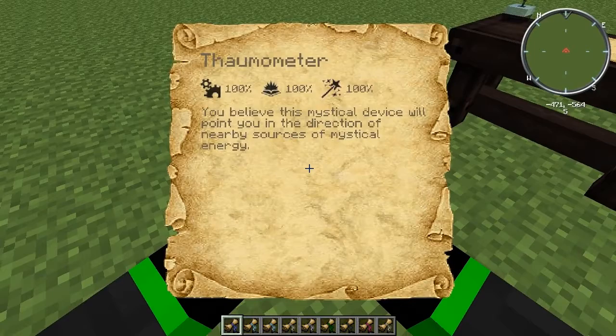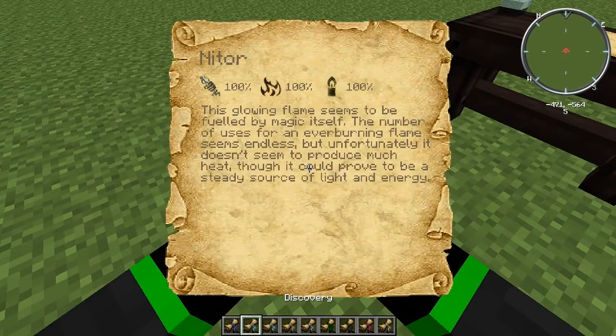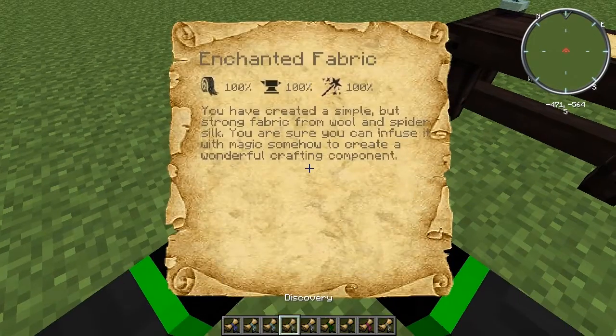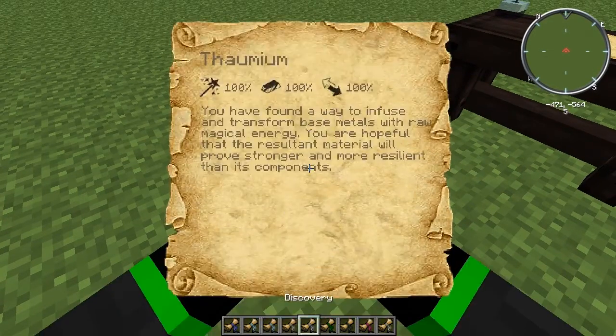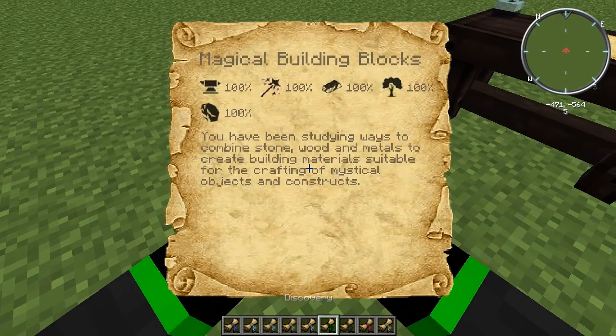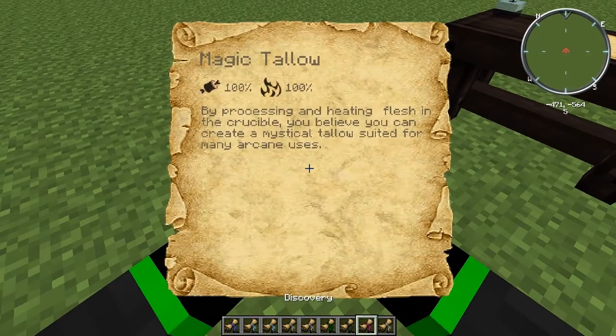So this is research for Foamium, or Foameter, Nidor, Alimentium, Enchanted Fabric, Foamium, Magic Building Blocks, Gunpowder, and Magic Tallow.